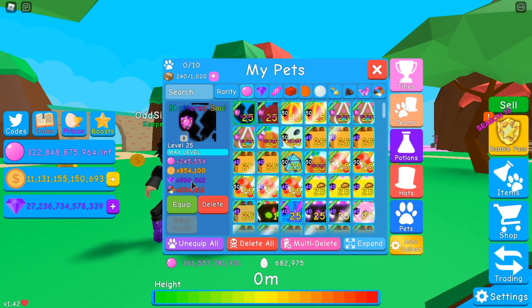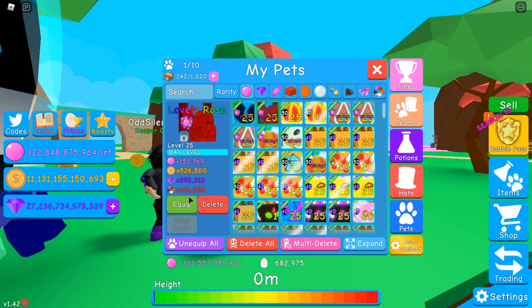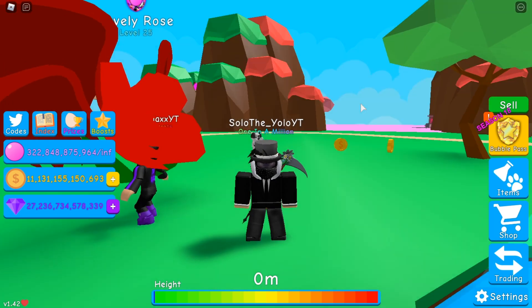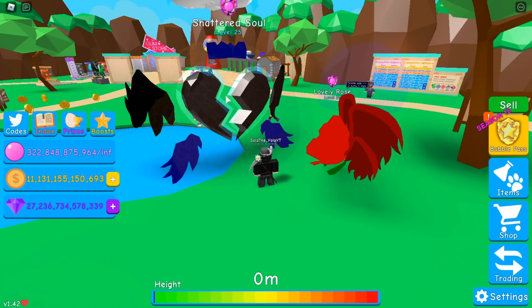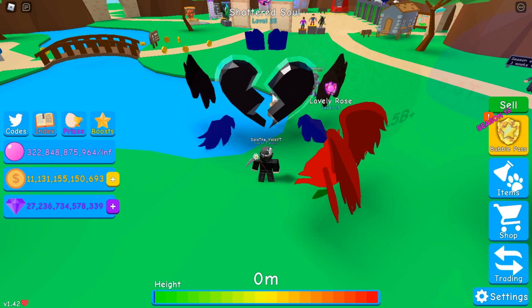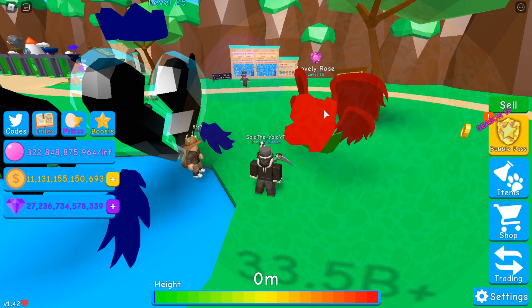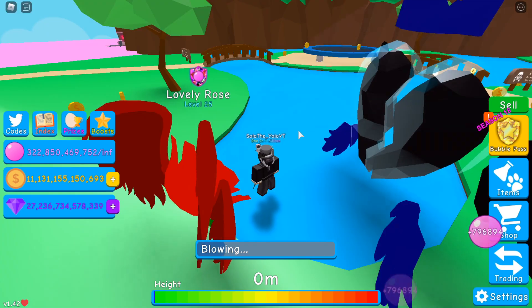But anyway, as you can see, we're gonna go ahead and equip these pets here. Let's equip the Shattered Soul and the Lovely Rose. As you can see, the Shattered Soul is so much bigger. It's like the Soul Heart but broken in a way — it has these wings on the edge, it's like blue-black. It looks pretty cool, and the Lovely Rose is so tiny compared to it.